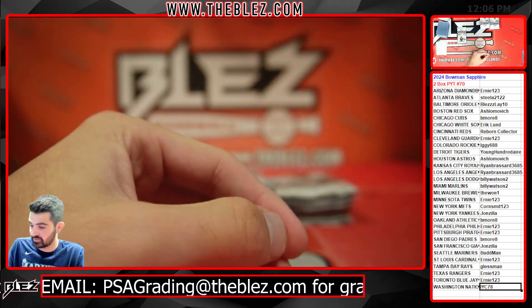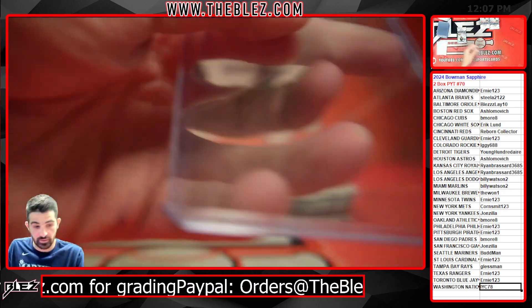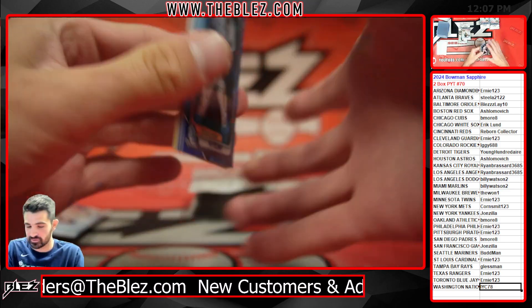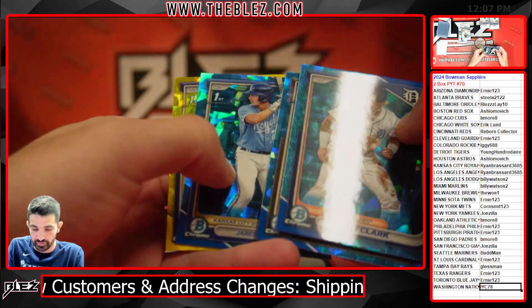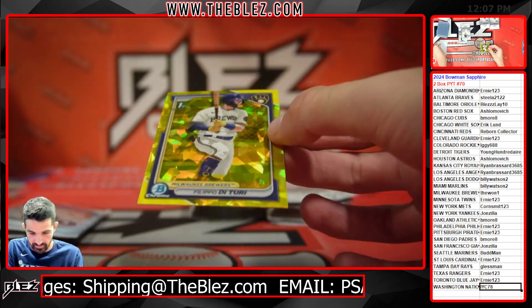Let's see. For Billy — that is crazy. Now I'm first base. And we got a yellow. First Bowman team color match of Duturi for the crew. Here we go — Filippo Duturi, 38 out of 75.